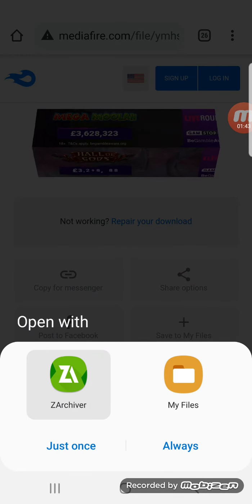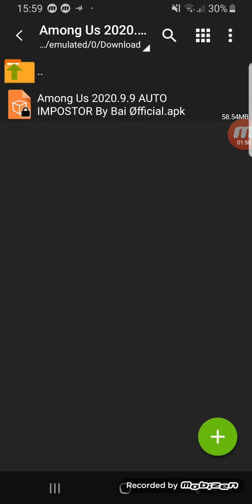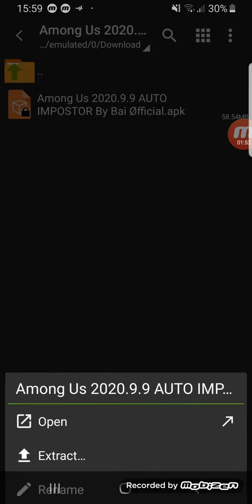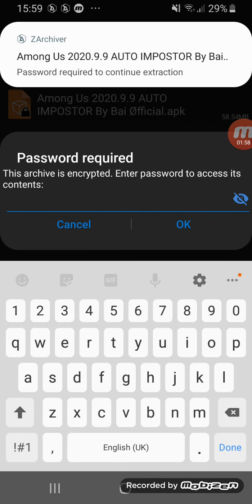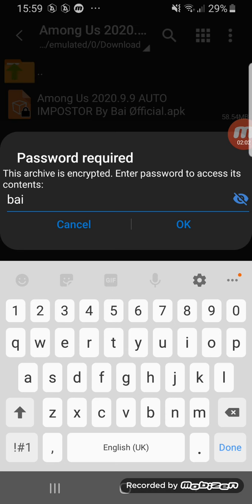Download the app. When it prompts you, select 'Always.' Go ahead and click on it, press 'Open,' and then the password is 'bai official.'